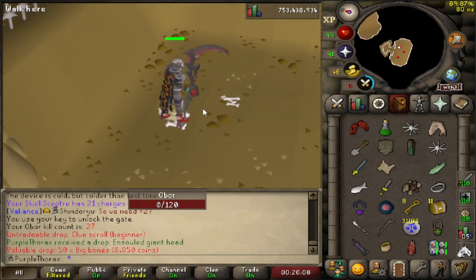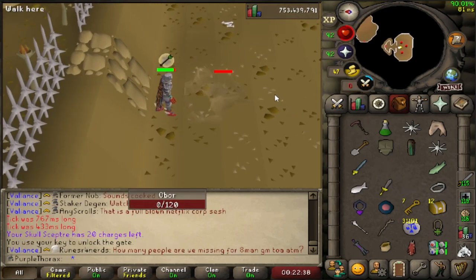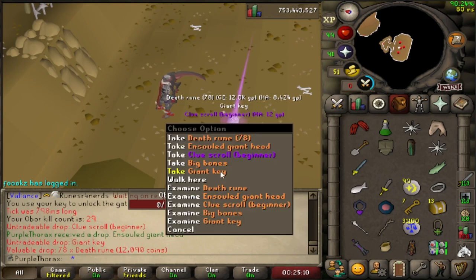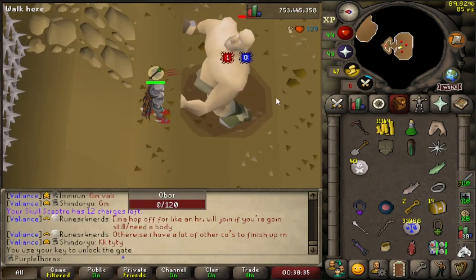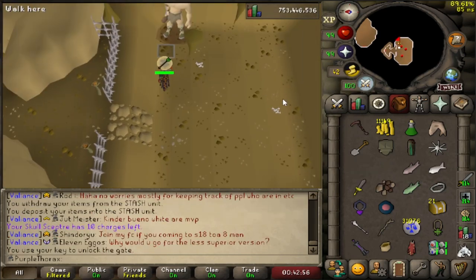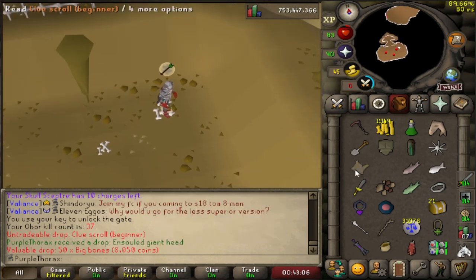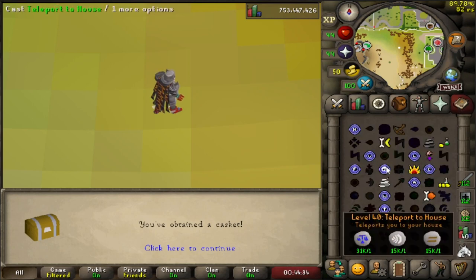Nothing there — 50 big bones as a drop, interesting. Another giant key — another giant key, we are breaking even. Kill number 35, another rune battleaxe. That was our last key unless we get another one here — we don't. More big bones. We ended up with 22 beginner caskets from doing the giants and Obor.